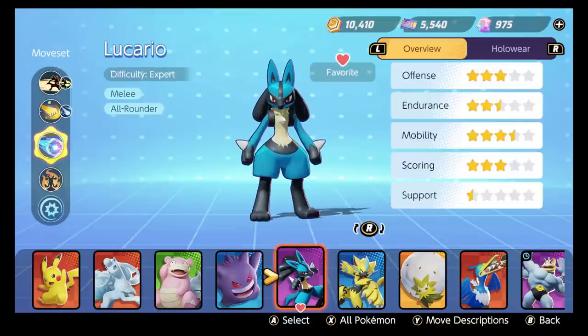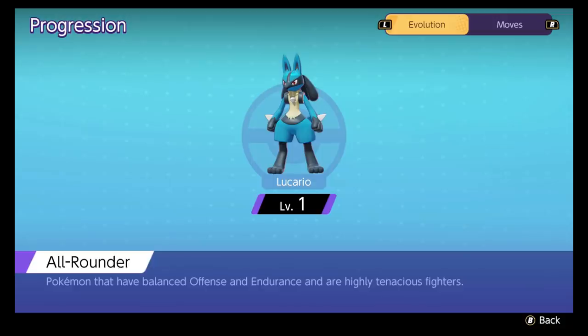Lucario's difficulty is expert, and I totally agree. This is the Pokemon I've had the most trouble with. Gengar was a little tough to figure out, but when I first started playing Lucario, I was terrible — it's just because I didn't understand how to combo with him. Lucario is all about the combo. If you figure out Lucario's combo, all of a sudden you feel unbeatable.